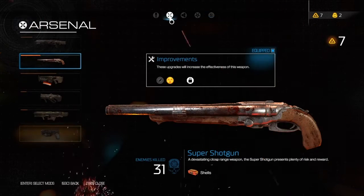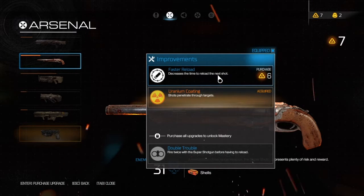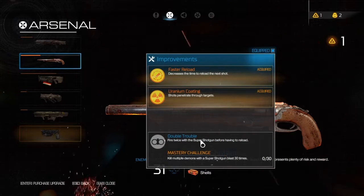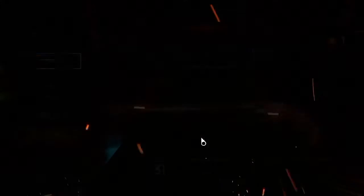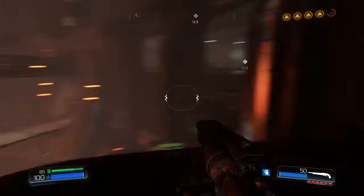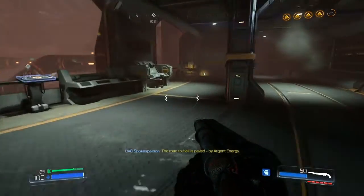Alright, anyway, what I can do right now is improve this with a faster reload. Let's see here — kill multiple demons with a super shotgun blast 30 times. Sounds easy enough. Just need to get some of the minor weak ones near each other, and then I can kill them all.